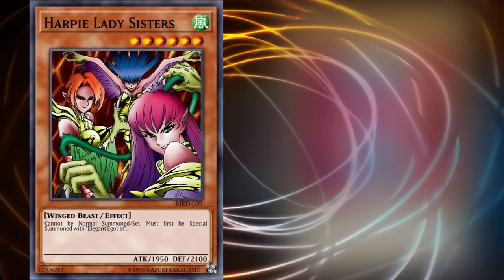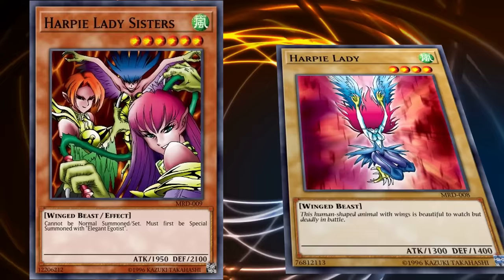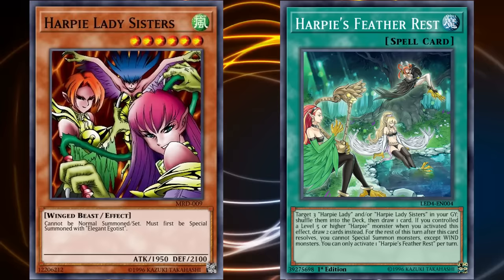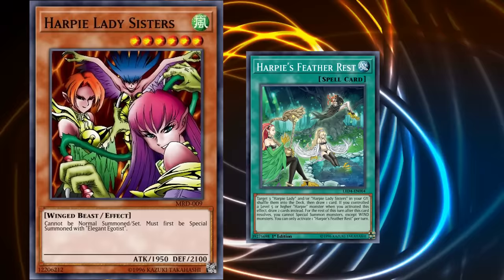So with being able to actually search out Elegant Egotist pretty easily and being able to fulfill the condition to use the card easier, Harpy Lady Sisters still didn't see any competitive play, because it was better to just bring out another Harpy Lady. Harpy Lady Sisters still had the detriment where it was a dead card in your hand if you drew into it, and wasn't really better than just going into one of the plethora of other Harpy Lady monsters, where you'd usually bring out Harpy Lady 1 or Cyber Harpy Lady.